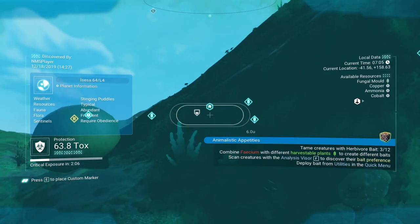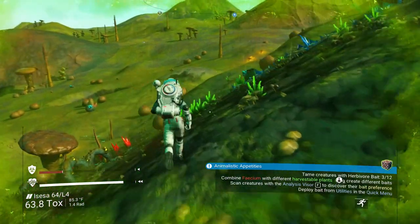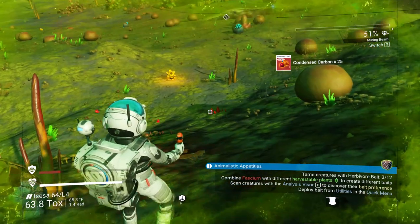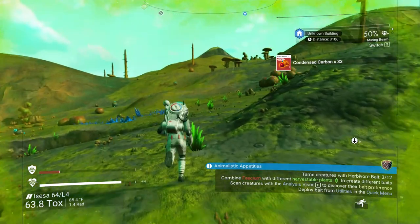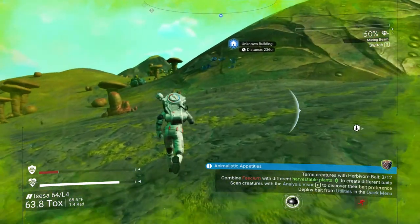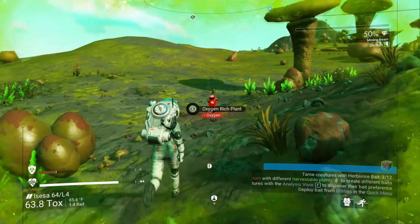Let's go check out that building. We need condensed carbon to make warp fuel. We're out of chromatic metal, so in order to make another warp cell we're going to have to go get some chromatic metal. It's actually kind of fortuitous that this taming creatures mission brought us home, though I would have liked to have another star system to teleport to. There's some oxygen.